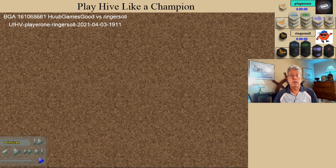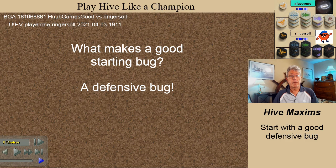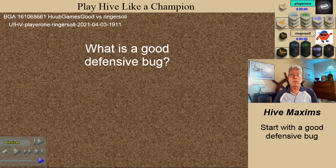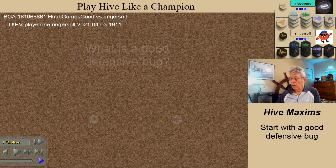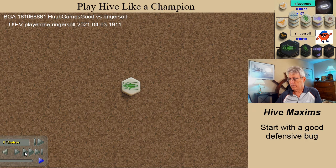Playing with just the original pieces limits your choices for a starting bug. Do you know what makes a good starting bug? A defensive bug — one that's not limited by the freedom to move rule, and one that can jump or climb out of an enclosed space, possibly freeing a kill spot next to your queen. In Classic Hive, this means either the beetle or the grasshopper. Knowing this, both players start with the grasshopper.